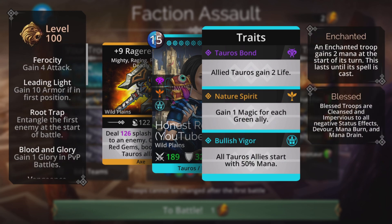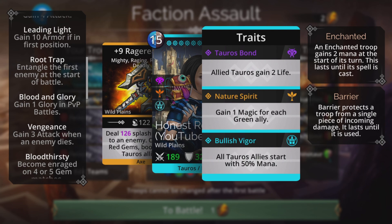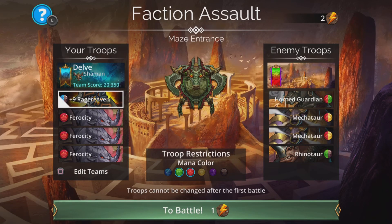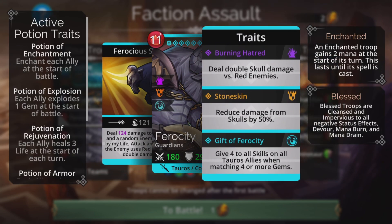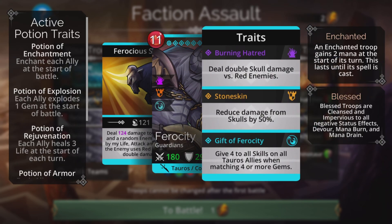We're going to be using Ferocity — Leading Light, Root Trap, Blood and Glory. The other two options were basically storms of a color we don't care about and we don't want that overriding our red. Vengeance, Bloodthirsty and Bull General. The banner for this is going to be plus two blue, plus one brown. You cast that and Ferocity then gets charged up super fast, then does a whopping amount of damage to an enemy and a random enemy boosted by life, attack and armor. And if the enemy uses red, deals double damage. The great thing is: give four to all skills on all Tauros allies when matching four or more gems — and because we have three of these, those things effectively stack, so it becomes give 12 to all skills on all Tauros allies.